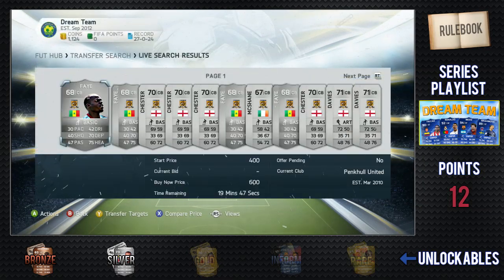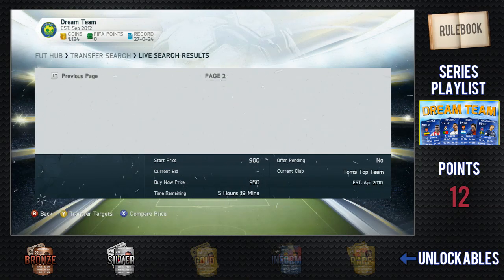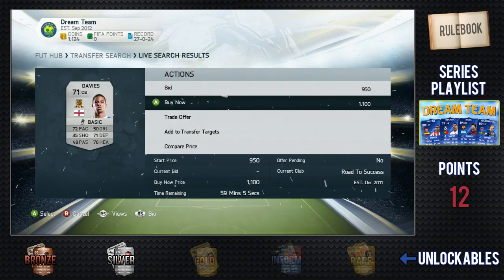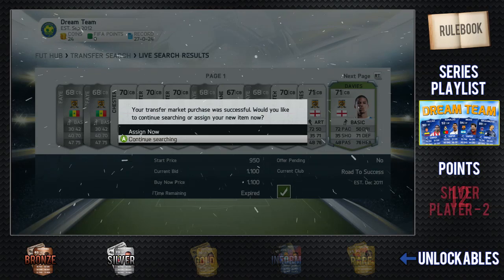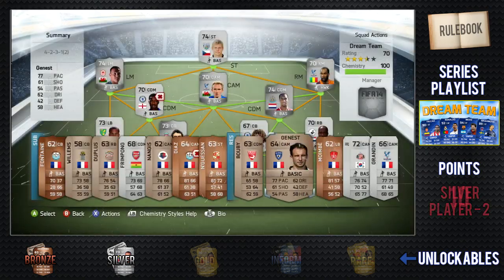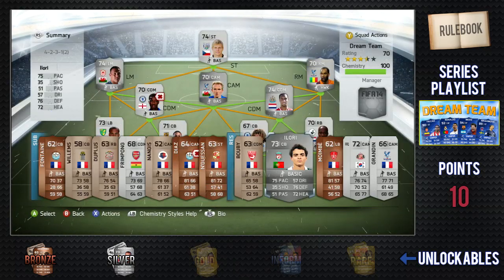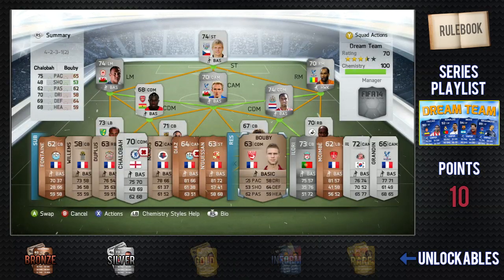After that I looked for a new centre back. I had just over 1,100 coins, so if I could find one for 1,100 that would be perfect. I managed to find this player called Davies and I picked him up with about 24 coins remaining. I now don't need to give my centre backs any fitness cards because I can rotate these free players, which is great.